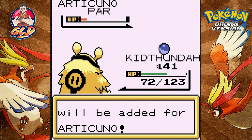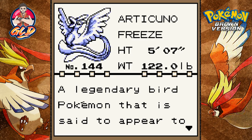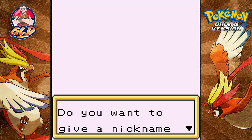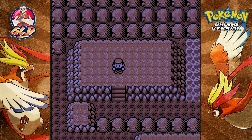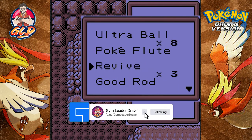Holy crud, capturing Articuno like that — that's pretty awesome! 'A legendary bird Pokemon said to appear to doom people who are lost in icy mountains.' I do not want to give this Pokemon a nickname. So that's that.